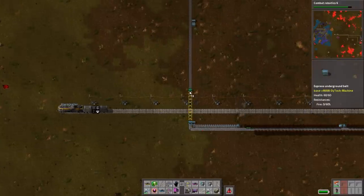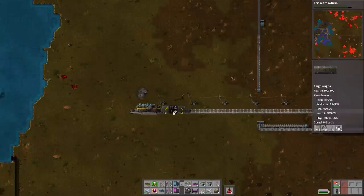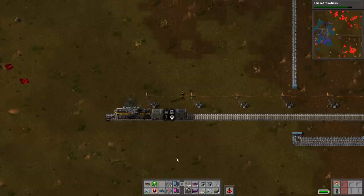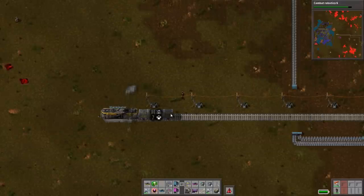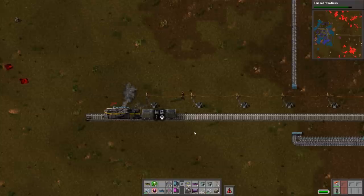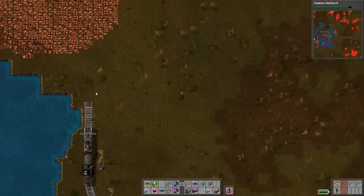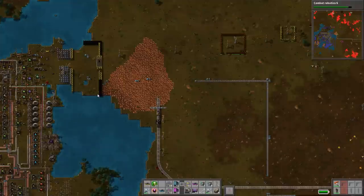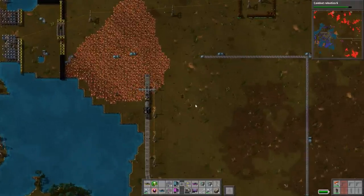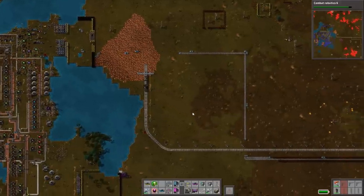Oops, out of rails. You're out of curve rails — you're trying to turn, aren't you? There are two more curve rails. Okay, I guess I took all of them out. All right, right through the copper patch in the exact wrong spot.